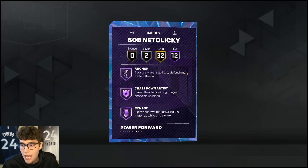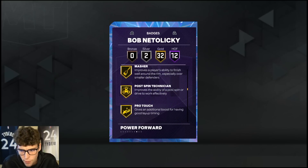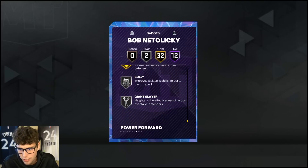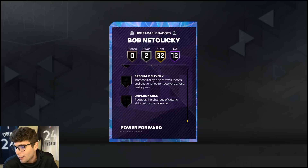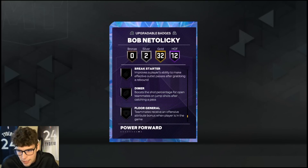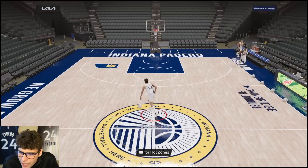Defensive tendencies are not great. He does have 12 Hall of Famers: aerial wizard, dream shake, fearless finisher — not great — but then you look at anchor, chase down artist, menace, post lockdown, pogo stick, workhorse, box out beast, rebound chaser, brick wall. Can't ask for much more. 32 gold badges including rise up, limitless range, bailout, quick first step, challenger, and clamps. Badges I'd give him: definitely unpluckable, break starter, blinders, clutch shooter, maybe dimer or needle threader. Unpluckable is the main one he needs.